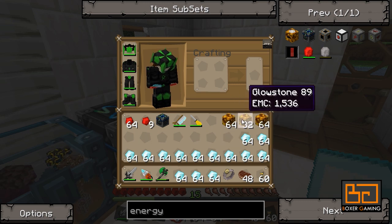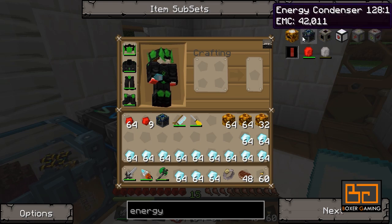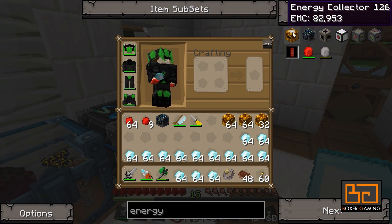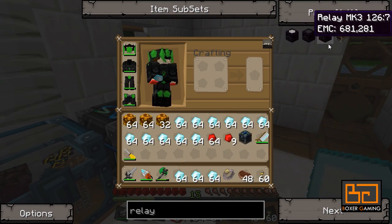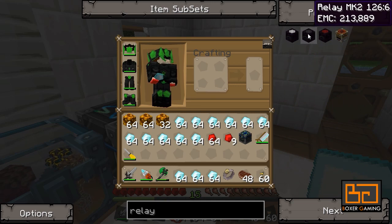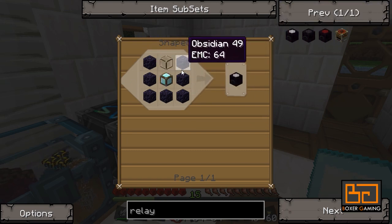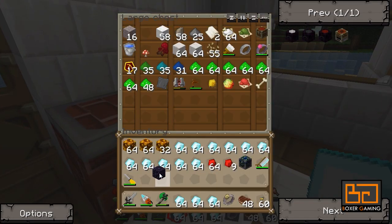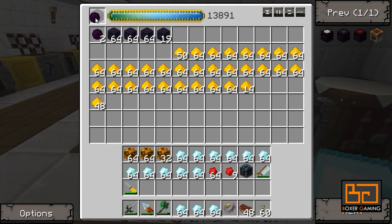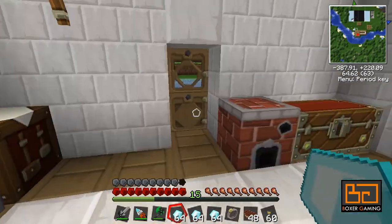Apart from the collectors, we'll also need relays. There are three levels of relays and you need the previous one to upgrade it, so let's start with a simple one. We need blocks of diamonds, obsidian, and glass. I can make the obsidian — that'll do, more than enough. Do I have glass? Yes. And blocks of diamonds. Should be enough.